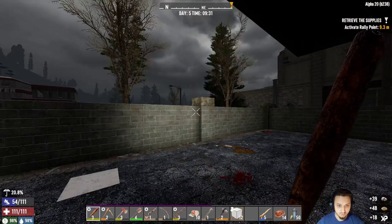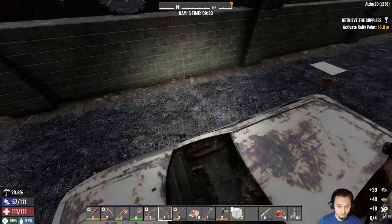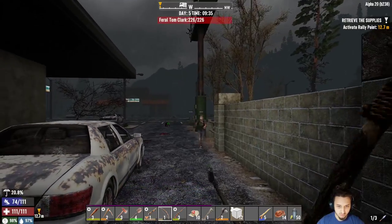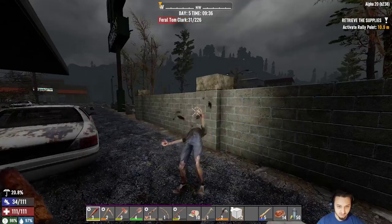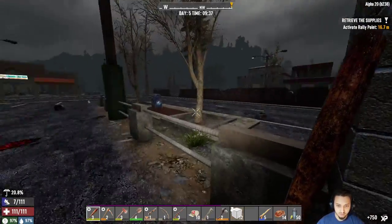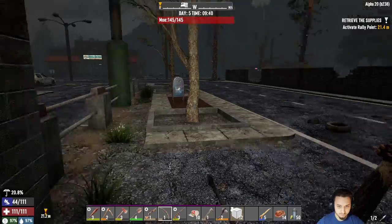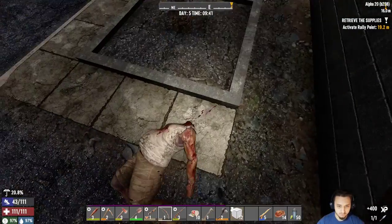Oh, here's some more zombies. I don't know if I can make that jump. Better get this bow ready. Come on — ooh, a feral. Let's try this new baseball bat, give it a couple of whacks. Yeah, that's what I thought. What else we got over here? Bonk — he's dead.